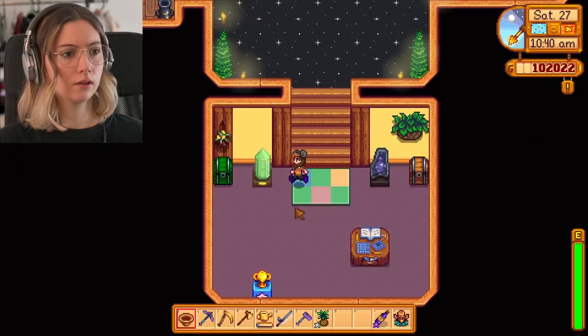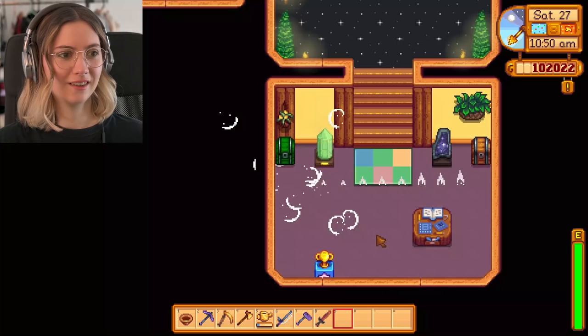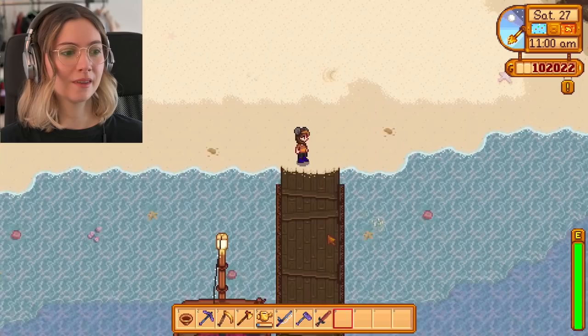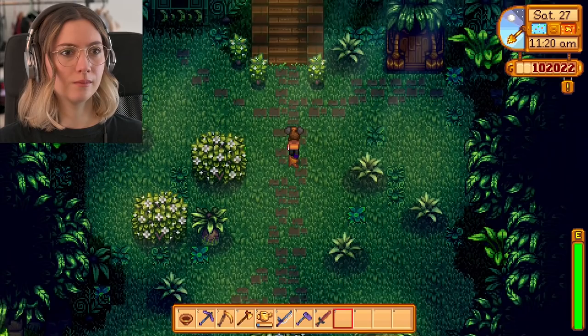I'm just gonna get rid of everything I have in my pockets to be able to take most of what I'll see there with me. Alright, are you ready? I'm going to Ginger Island! I'm there. So this is Ginger Island — this is where you usually arrive. The currency on Ginger Island is the golden walnut, which you can find here and there. It's beautiful and really mysterious in my opinion.